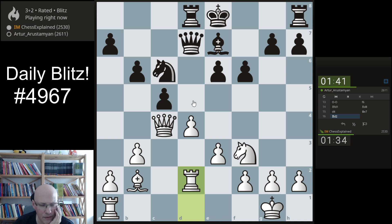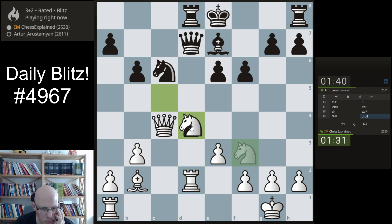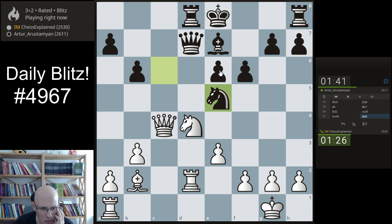Queen d5 — I can just move the queen. Okay, I cannot take e6, since d2 is hanging. The question is what the best square for the queen is. E2 looks most obvious, though also not particularly active. We can castle then, I guess.